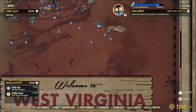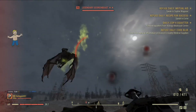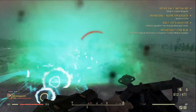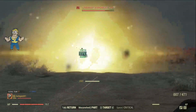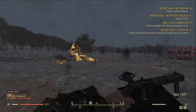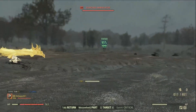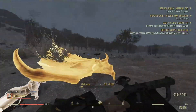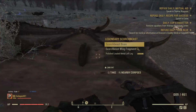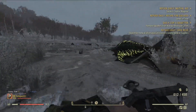Now let's find some Scorchbeasts to try it. Here's a two-star legendary Scorchbeast — I need to run away from it. It's dead, just as simple as that. It didn't even have a chance to regain its health. Theoretically, a two-star legendary beast has the chance to refill its health twice, but with this weapon and the fast firing speed, legendary mobs have no chance to regain their health.